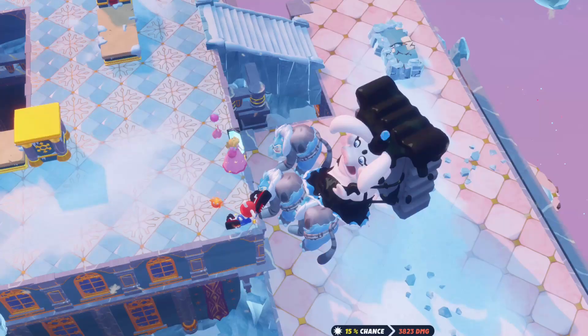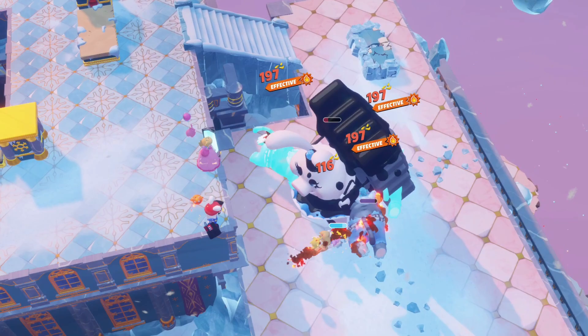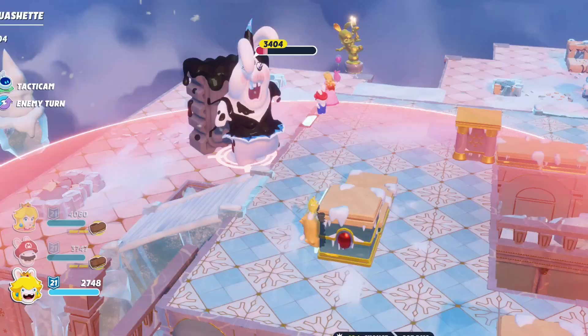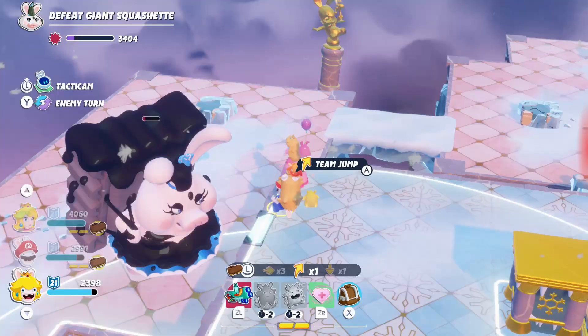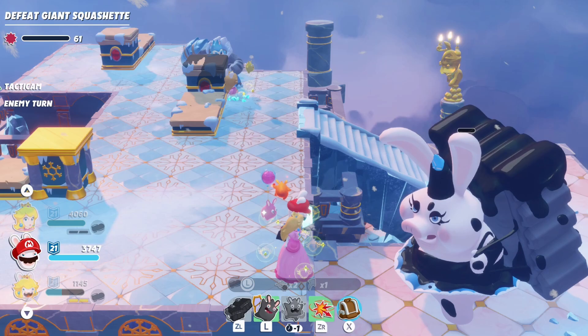Use Starburst Spark in combination with regular attacks and dashes, along with the Pyro Star and Pyrogadon Sparks, to wipe out all of the Wild Claws that spawn. And whenever you have a chance for extra damage, focus on the Squishet. Peach and Rabbid Peach will keep the party safe with their respective abilities, but the Regenesis and Exosphere Sparks can be helpful as well.